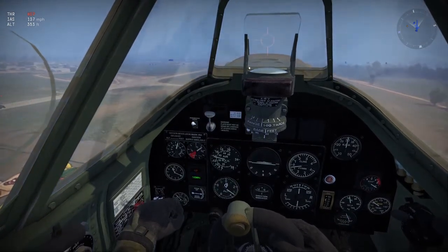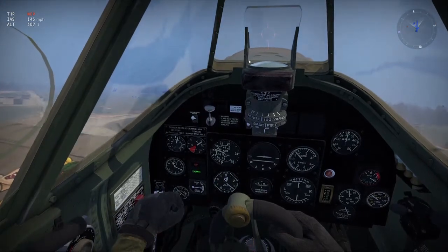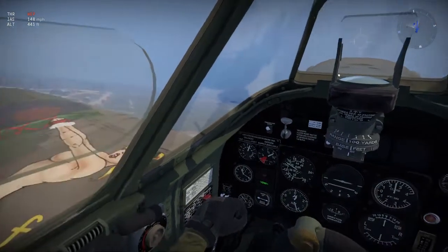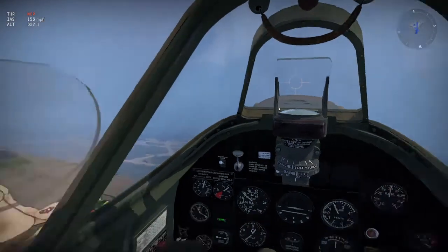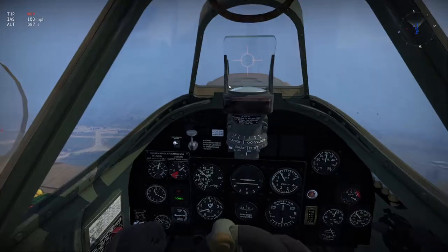Also, the top left heads-up display that says altitude — that's compared to the ocean, not the ground. So pay attention to that. That altitude gauge is not going to tell you when you're going to hit the ground; it's only telling you how much above sea level you are.